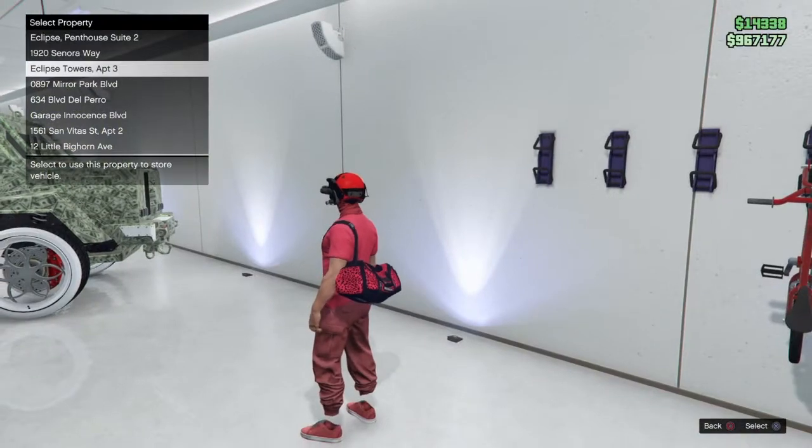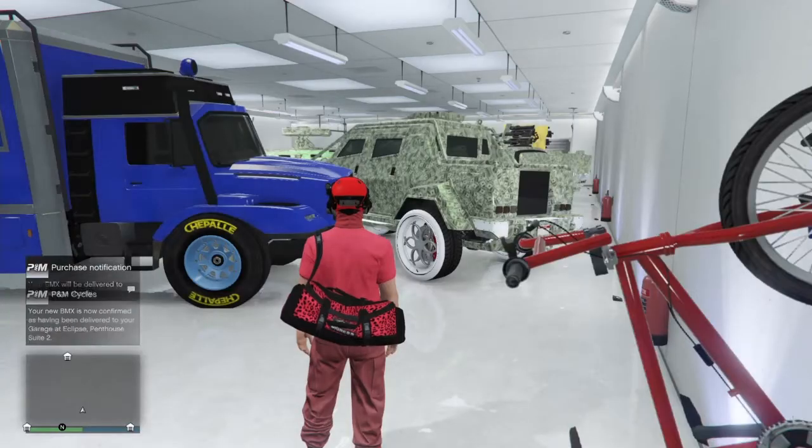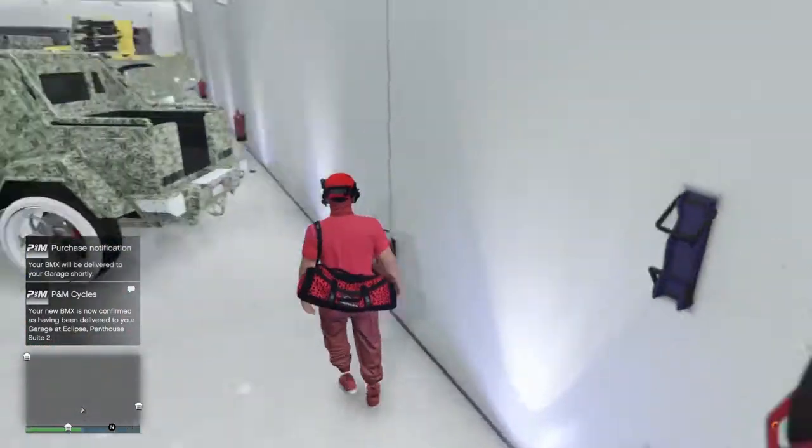For example, I'm going to put it in my Eclipse Tower, apartment 2. So boom, of course I created another one, guys.